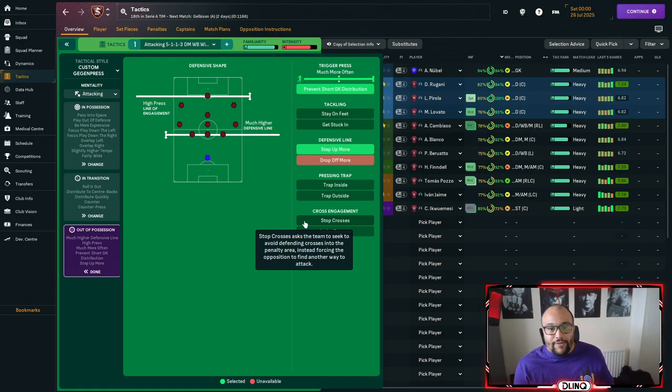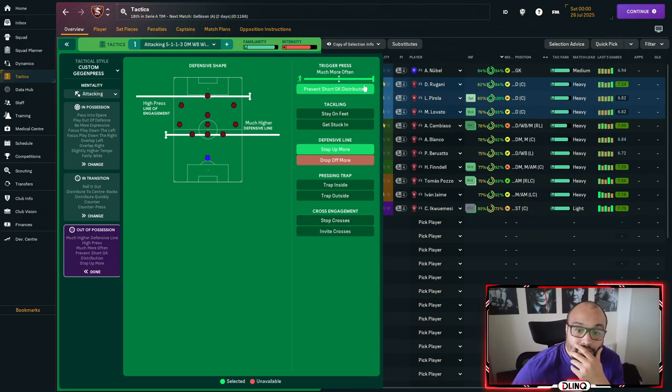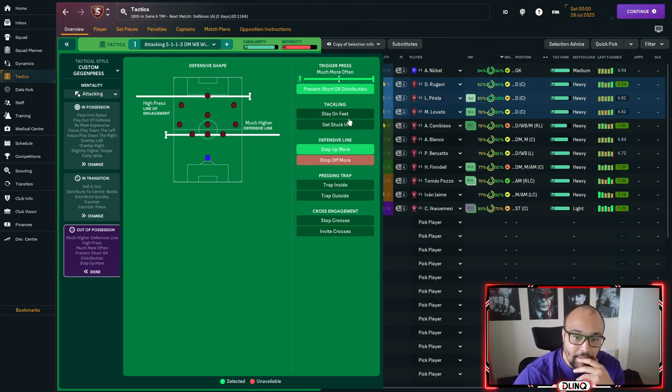When we're out of possession we play with a high press and a much higher defensive line. It's all about winning the ball back fast and hitting them on the break. We trigger the press as often as possible, try to prevent the goalkeeper from getting the ball out, and step that defensive line up again.